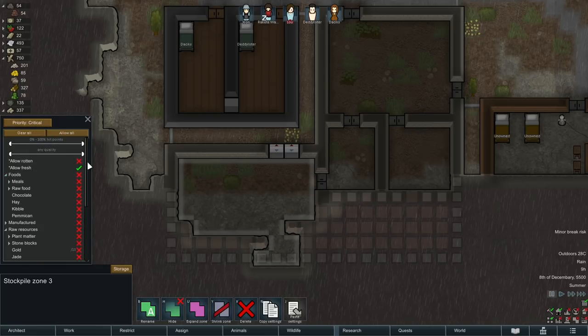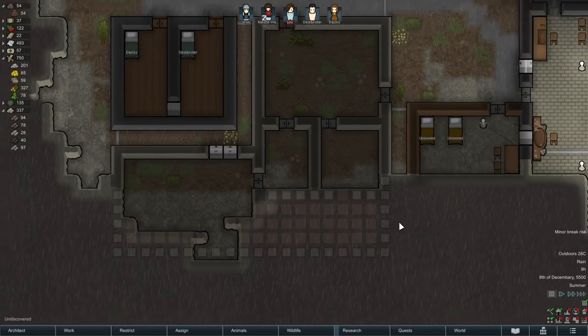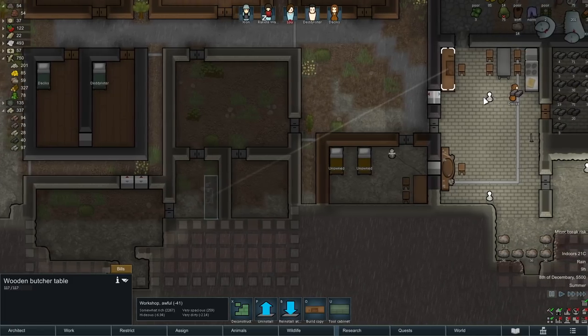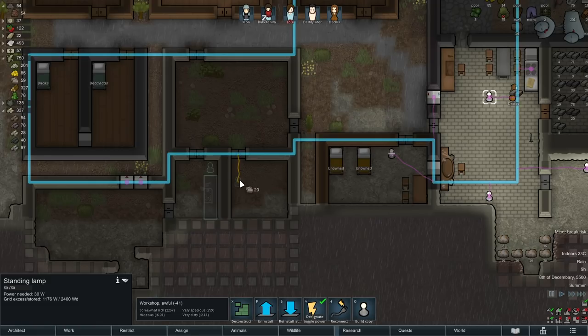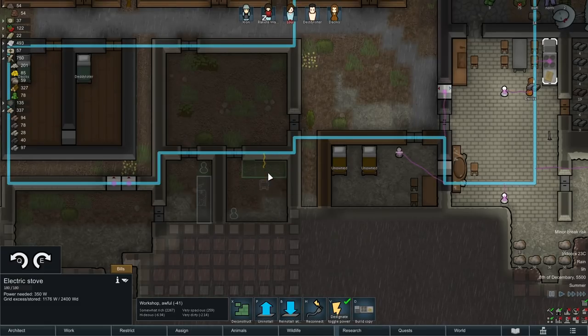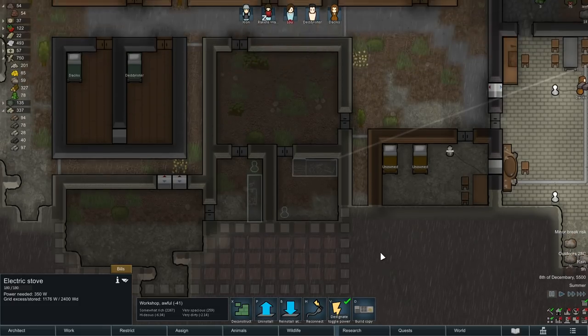Allow fresh, not rotten though. Raw food and animal corpses — hell, also meals. Just all of it. And then the butcher table, we can reinstall.